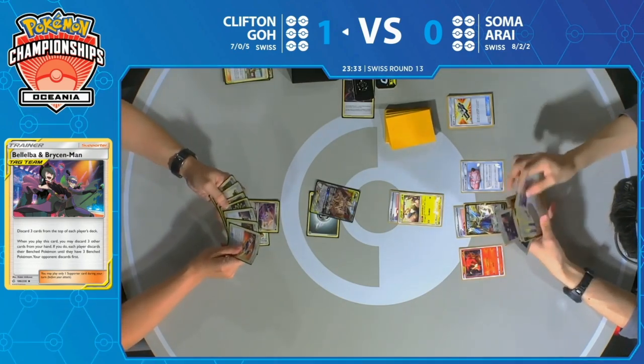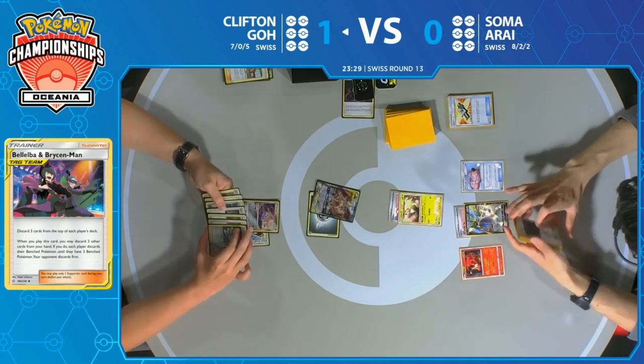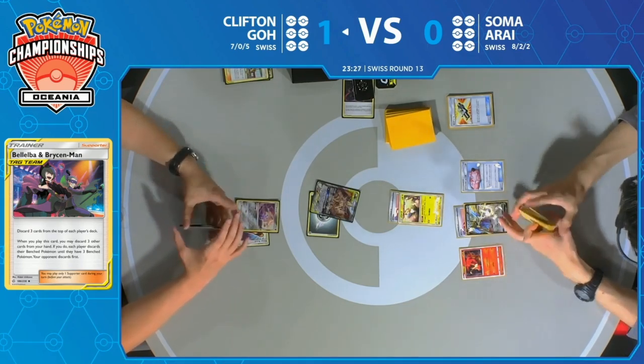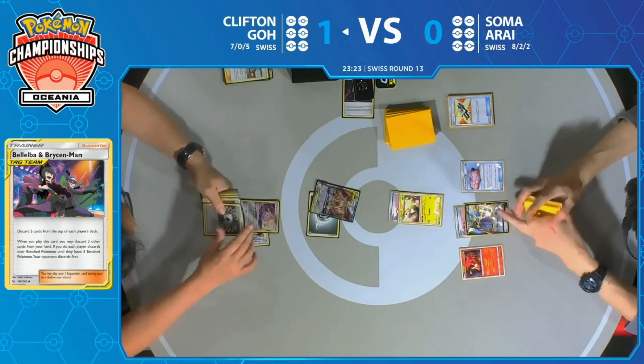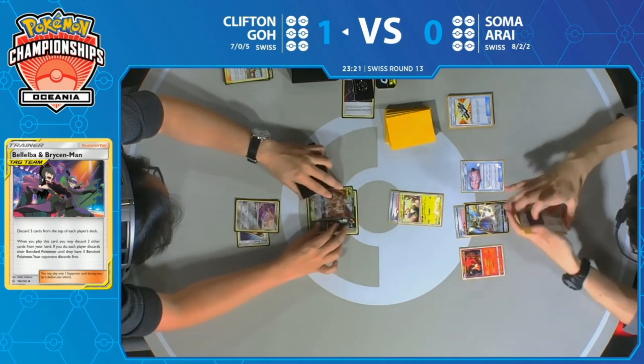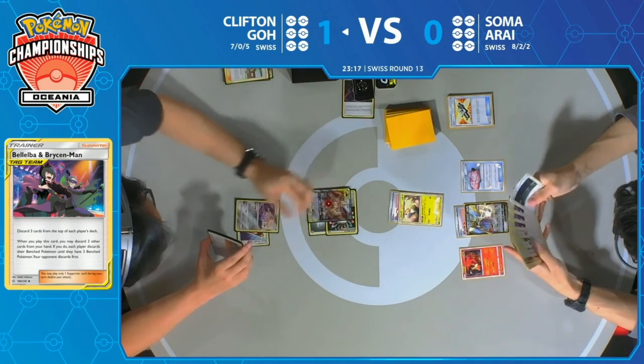Of course, we already know that Clifton has the counter stadium to Slumbering Forest, so Soma has to keep that in mind while playing this game — doesn't just want to lose these Slumbering Forests without them being critical. Rainbow Energy in hand. Clifton does have a Switch now, so he'll be able to go into that Jirachi and perform Stellar Wish if he chooses to do so.